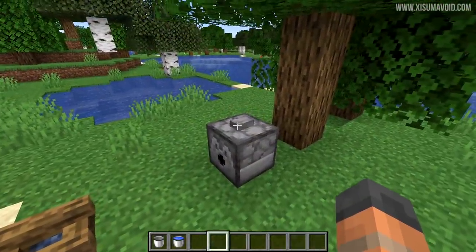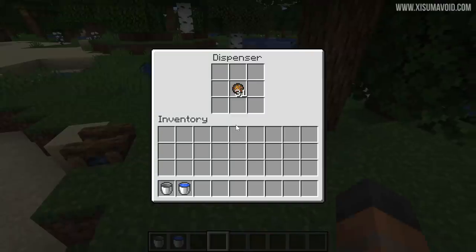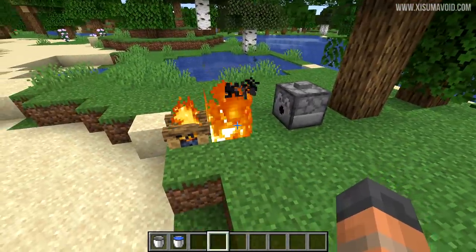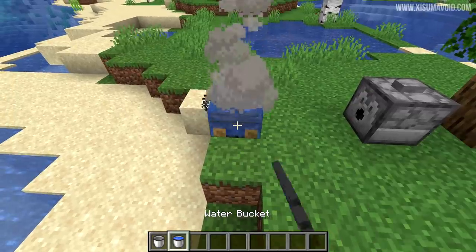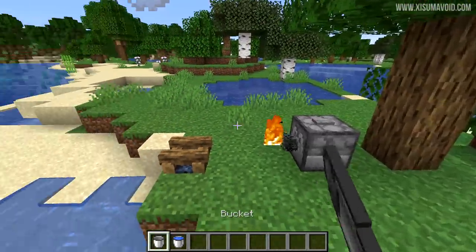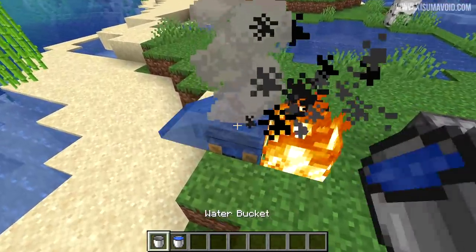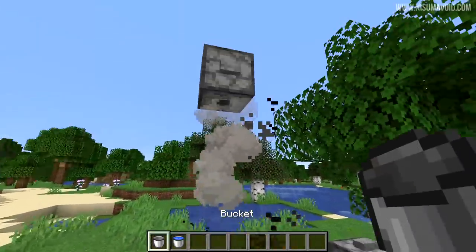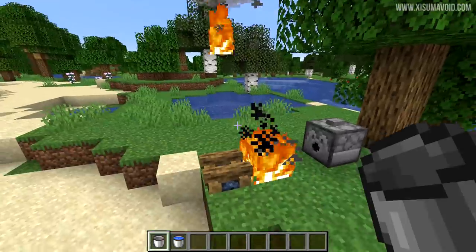In the last snapshot video I also tried to show the new feature of using a fire charge to light up a campfire — I was just very unfortunate in picking the wrong position. As you can see, it doesn't mean you'll actually light the campfire every single time. One way you can definitely do that is by having the dispenser up above.